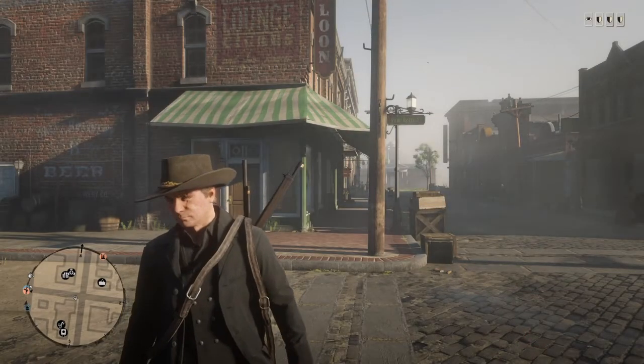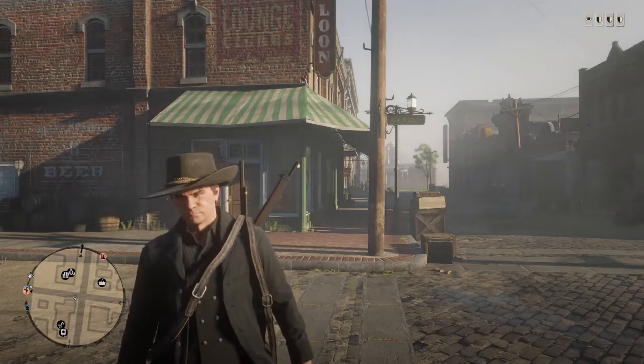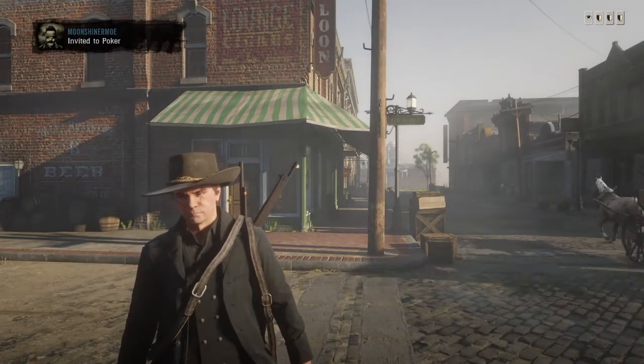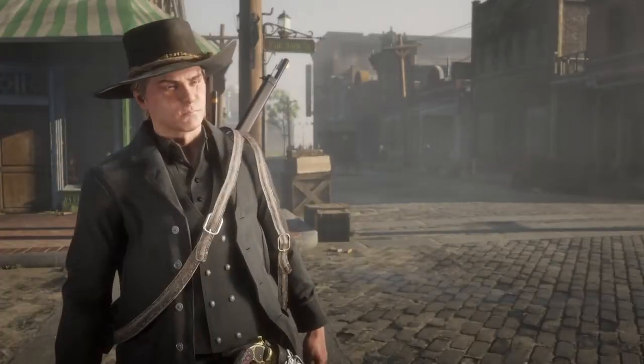You're gonna want to chill over here and wait for your invite to come in. Once you get the invite, accept it and wait for 'processing invite' to come up in the bottom right-hand corner. Once that does, count three out loud so they know when to leave the poker table — one, two, three.